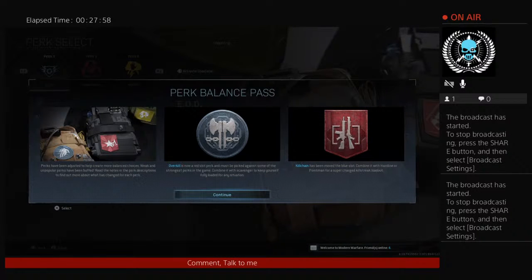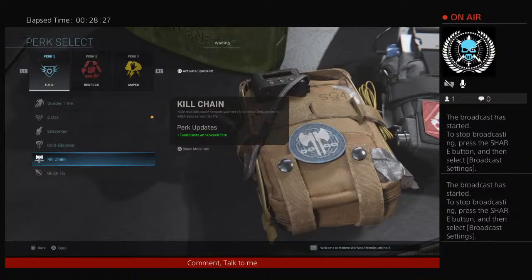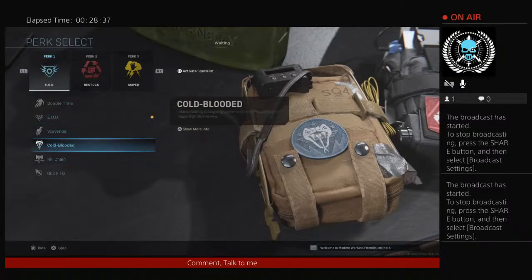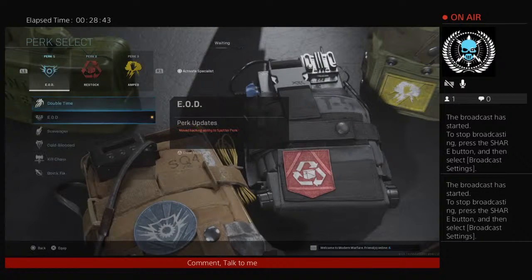Perk balance pass — what the fuck? Perks have been adjusted to help. Overkill is now a red slot perk and must be picked against some of the other strongest perks in the game. Combine it with Scavenger to keep yourself fully loaded. Killchain has been moved to blue slot — combine it with hardline. Killchain's not really a useful perk. They moved the OD hacking ability to spotter perk, so they did nerf it. Thank god they nerfed something about it.